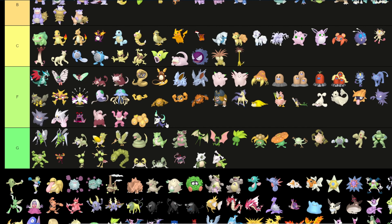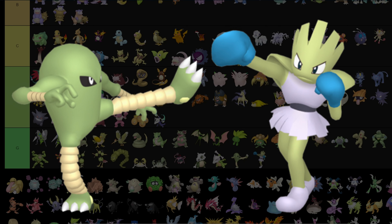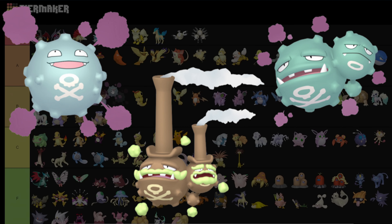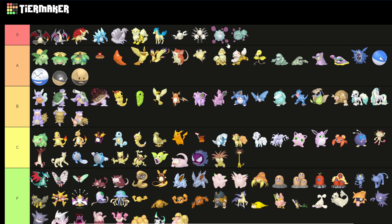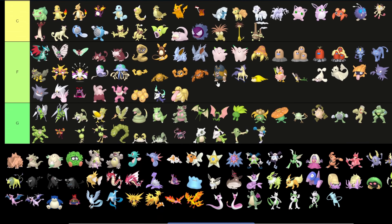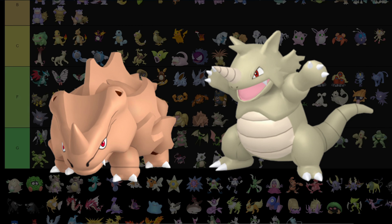Hitmonlee: green tier. Hitmonchan: green tier. Lickitung: F tier because it's hideous. Now Koffing and Weezing — these are a couple of S tiers if I've ever seen one. I absolutely love that blue and purple smoke on Weezing — it looks fantastic. But the Galarian form goes into C because it's whatever.